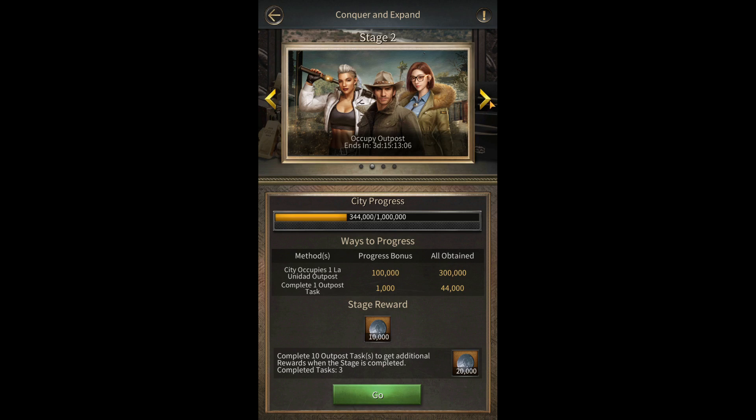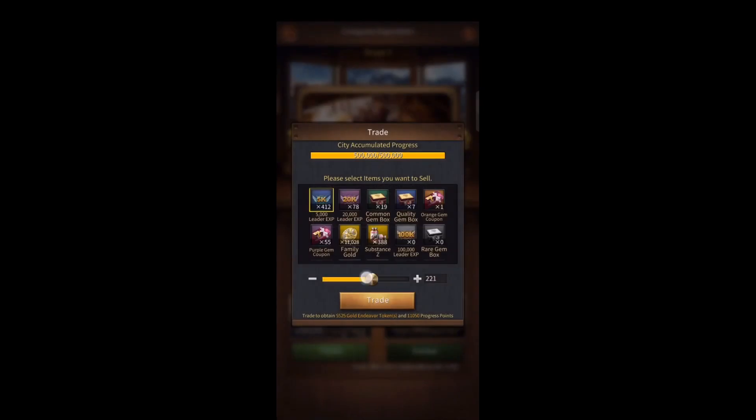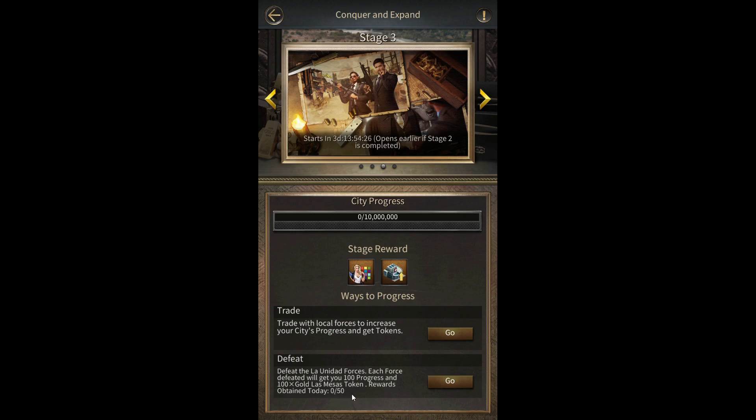Stage 3: Strategize and Act. Gold Loss Mesa Token can be obtained from this stage. Leaders need to defeat Lawuna forces and trade with local forces to obtain Gold Token. However, there is a daily limit on acquiring Endeavor Token for both methods. The number of tokens obtained from defeating Lawuna forces is random, and the drop won't be affected by the Blue Devil Roadster or the Season Privilege. Each force defeated will give you 100 Gold Loss Mesa Tokens.